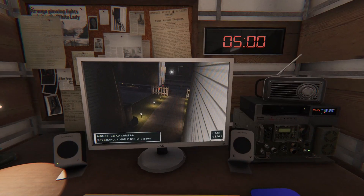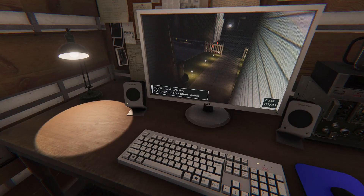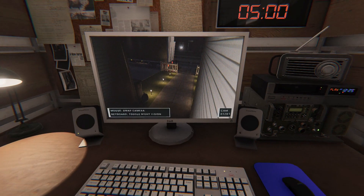The computer monitor links to any cameras we deploy and any already on site. On Tanglewood it's just a front door camera, which usually doesn't give you much information.